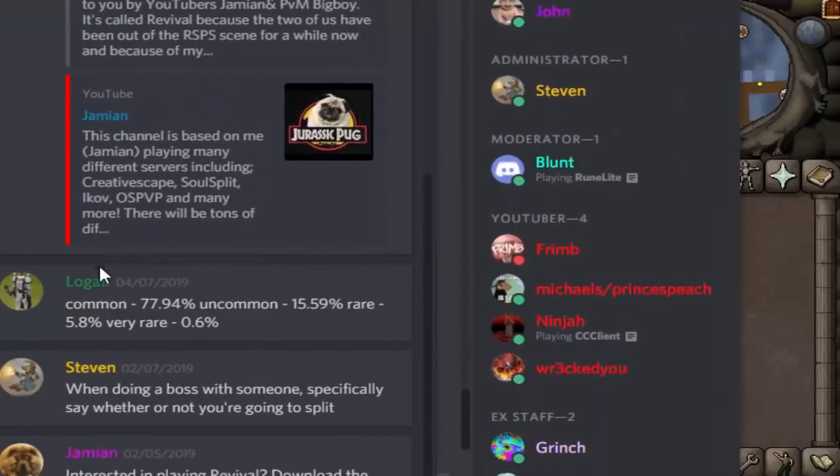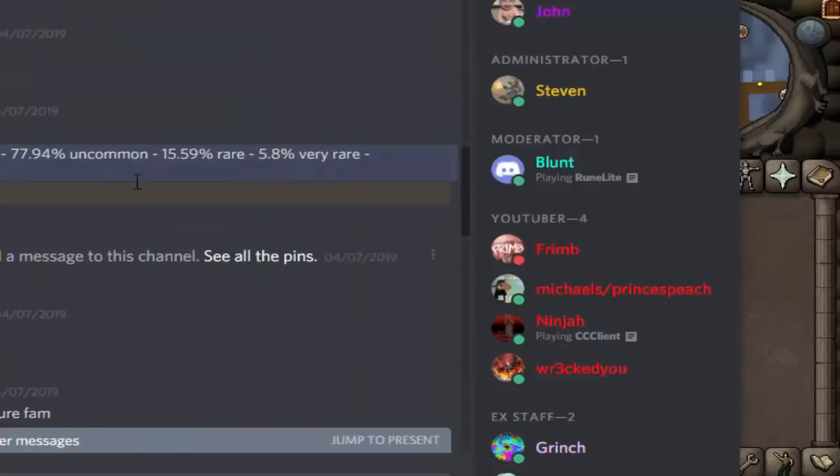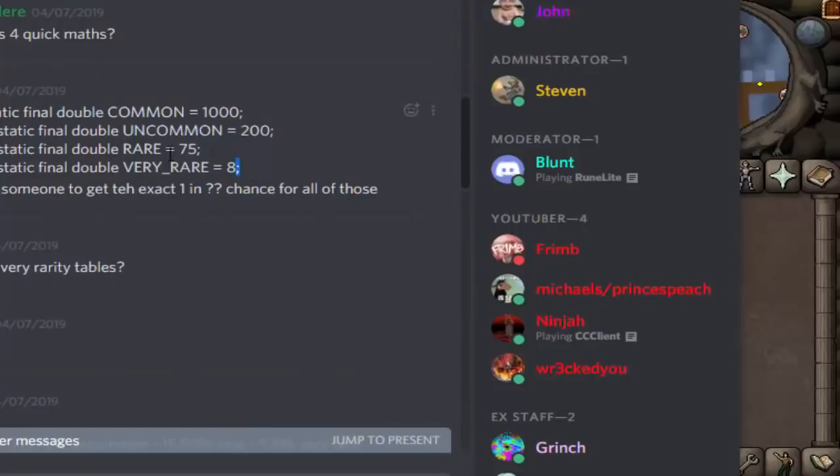If you click the pinned links you'll have right here this one. This is the exact rates that apply to every single box. Now, it's not perfect because sometimes we remove the common table. So then all you have is the uncommon, rare, and very rare, and that doesn't necessarily help you. But if you jump to it, you can sort of see the original numbers here. So instead of doing the math with common added, you would just do the math with these ones added to sort of get the better rates on these boxes.